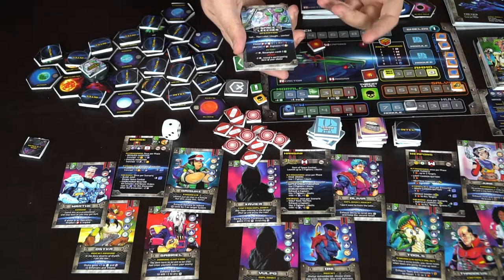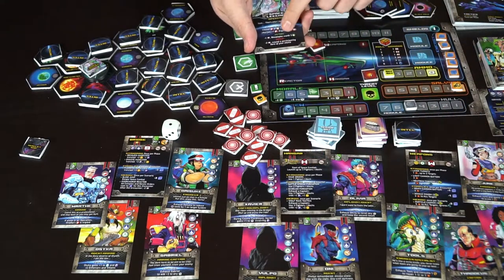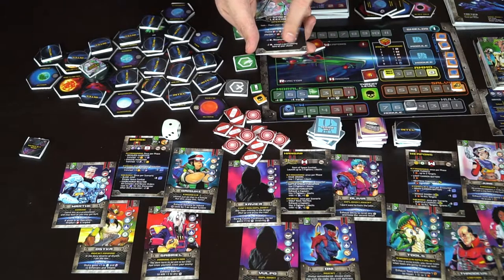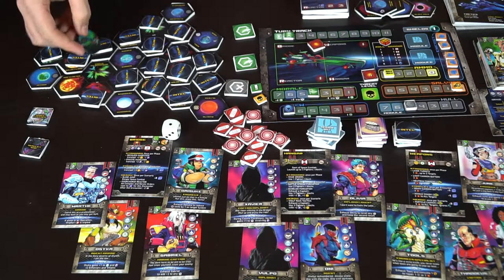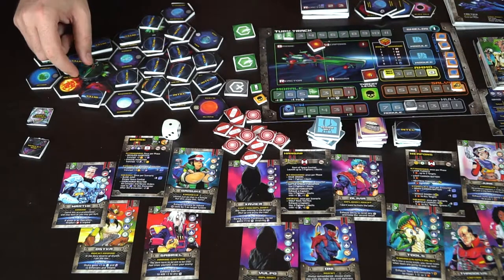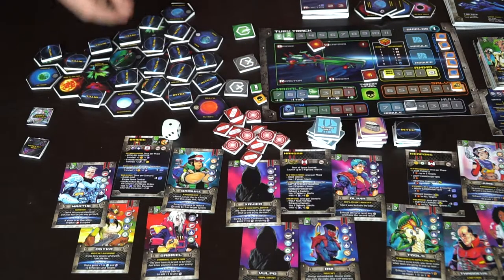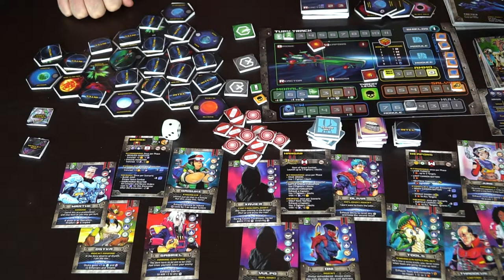Moving into this space reveals space leeches. It says exhaust up to three heroes, then choose which symbol type you want — based on your threat level (12, 15, or 18) that's the check you need to make. You roll the die and can choose characters to give you bonuses. If you succeed it tells you what you get; if you fail it also tells you. Then you'd still have to deal with the geomagnetic storm from the planet, rolling for two damage, and so on.